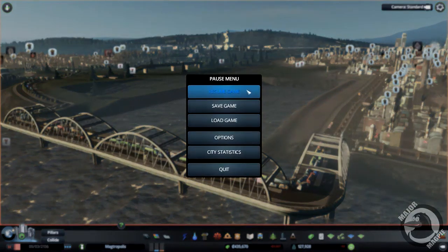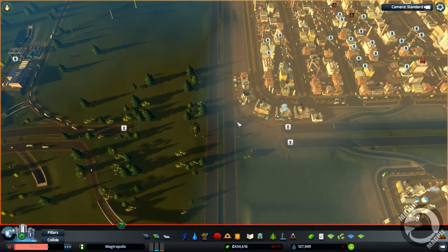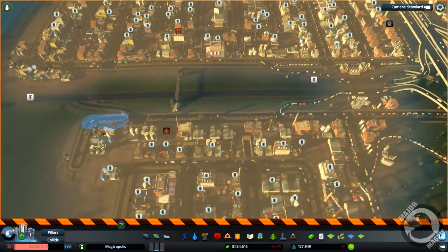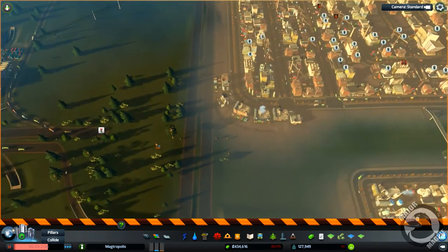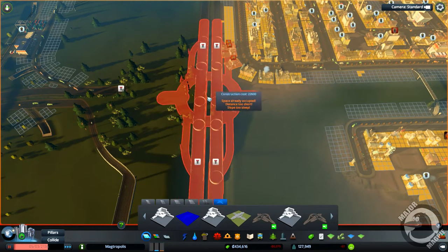I have already pre-selected which interchange I want to use, and we're going to go ahead and put it in now. So let's just delete these roads all the way back to probably there. Get rid of that, that's not needed. Same along here, that's not needed. Get rid of there, get rid of that as well.